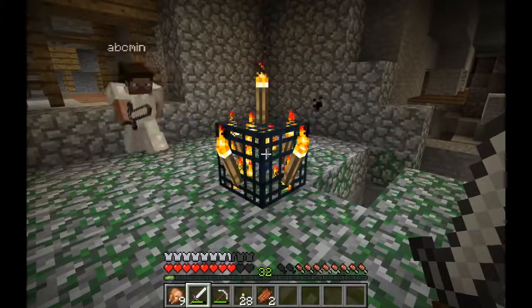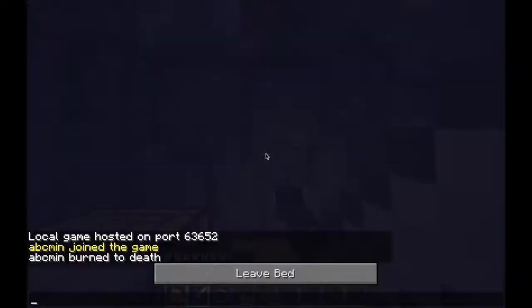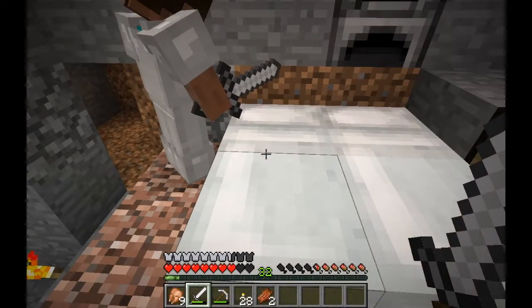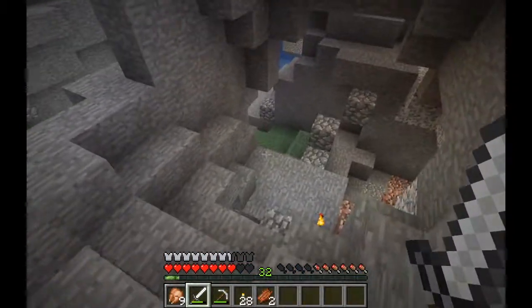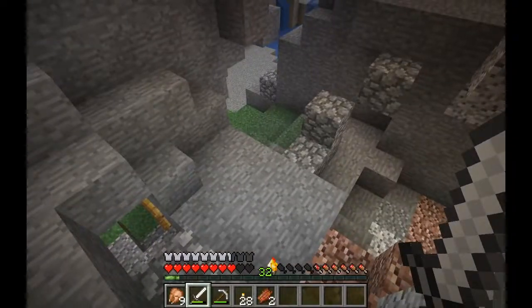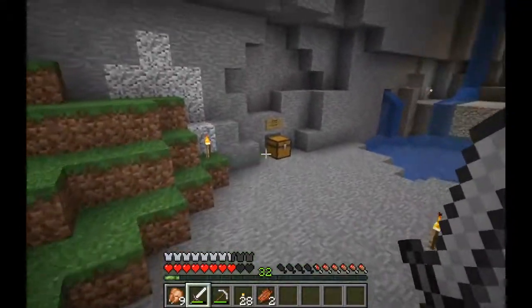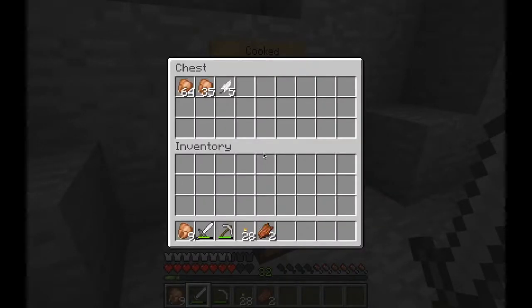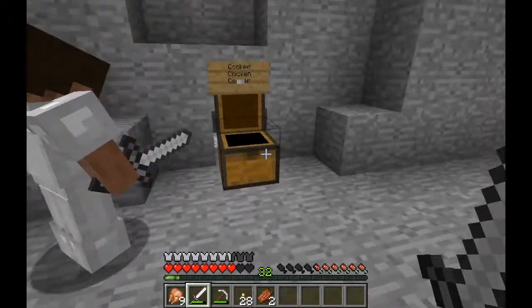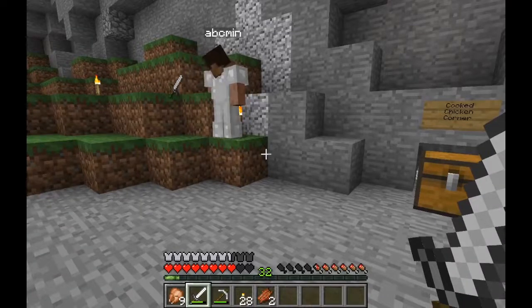If we pop back to the base, we have a bit of a surprise for you guys. We're just making our way back into the ravine — here we are after a long night in there. Our first surprise has to do with the aesthetics of the ravine. But first, let's take a look at our chicken farm — we've been eating a ton of chicken in between episodes. We've been doing a lot of caving and caving takes a lot of food.